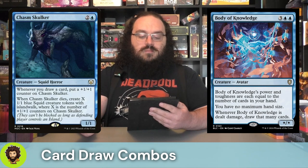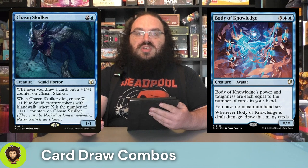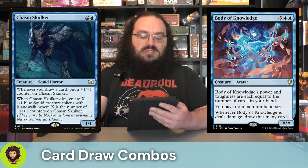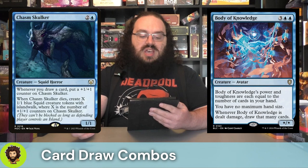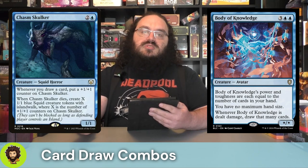We are running Chasm Skulker — three-cost 1/1. Whenever we draw a card, much like our commander, they're going to get bigger via plus one/plus one counters. When they eventually die, we're going to create 1/1 squids with Island Walk based on the number of counters, which is just one less than their power, generally speaking.